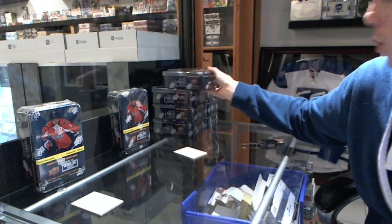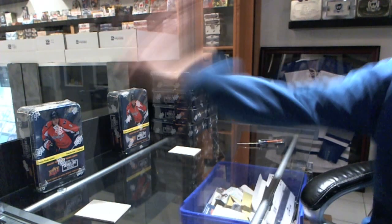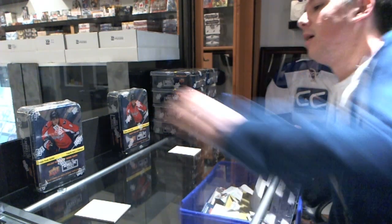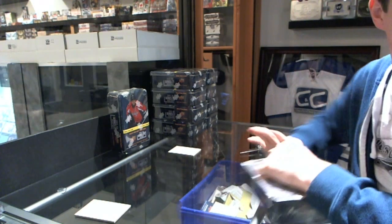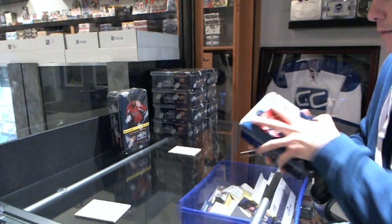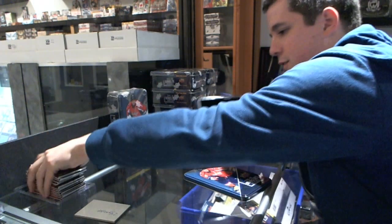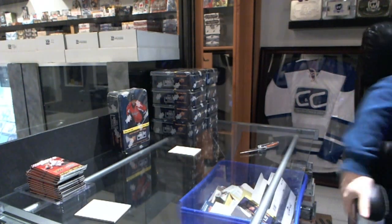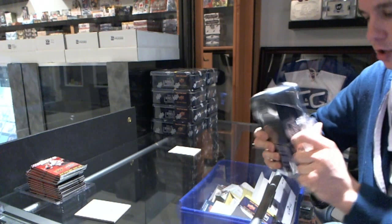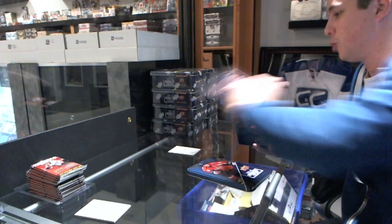Here we go — first round of the 2011-12 Upper Deck Series One pack war tournament. We've got 24 George versus Leafs Rule, so let's get these packs open and see who the first advancee is. The jumbos only count as tiebreakers if required, so I will keep them underneath the packs for now. If someone on blog could keep score every round and type it out, that would be greatly appreciated.